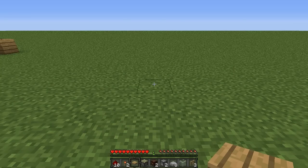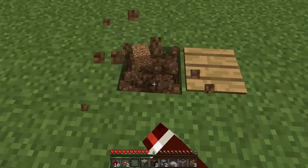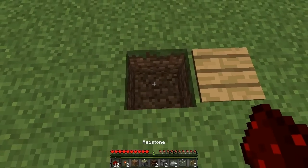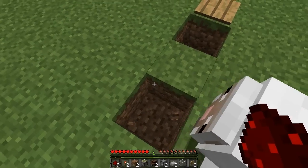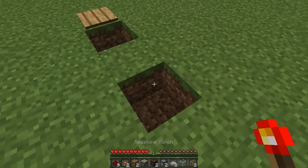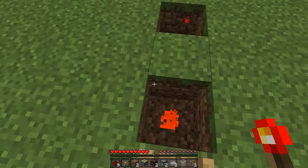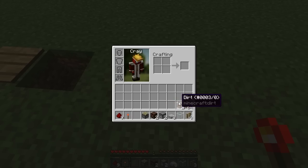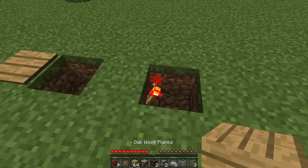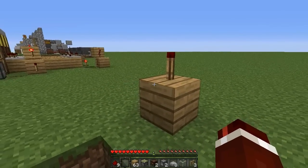The first thing we are going to do is place down our pressure plate — this is where the arrow is going to fall. Then behind it we are going to dig out one block, place a piece of redstone dust in that, skip one block, then dig out another block. We are going to place a redstone torch on the back side of that block, so whenever we step on it that redstone torch will turn off. On top of that redstone torch, place a block of your choice, and then on top of that block place your second redstone torch.